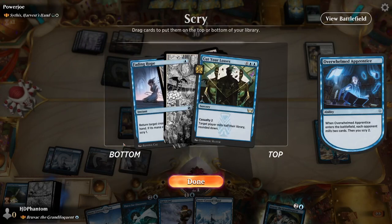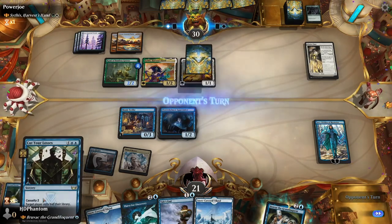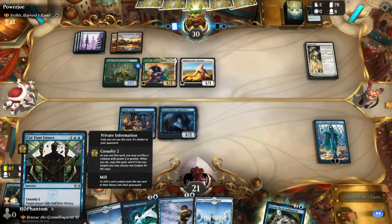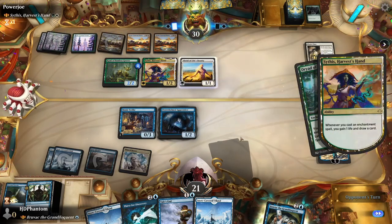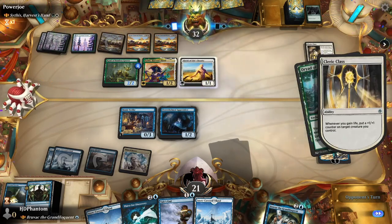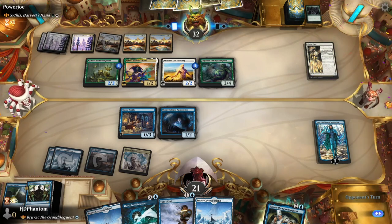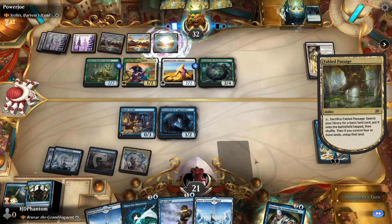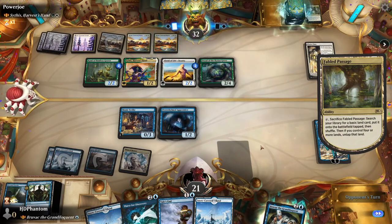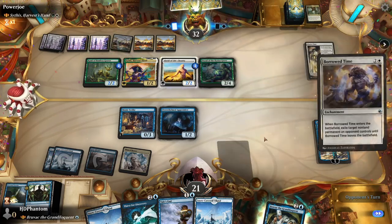Cut Your Losses — looks pretty good to me. In two turns we'll be able to play Cut Your Losses, so next turn we're gonna play Bruvac and hold up Tail's End to keep him on the battlefield. We may choose to block here to keep our Jace alive if they swing at Jace.